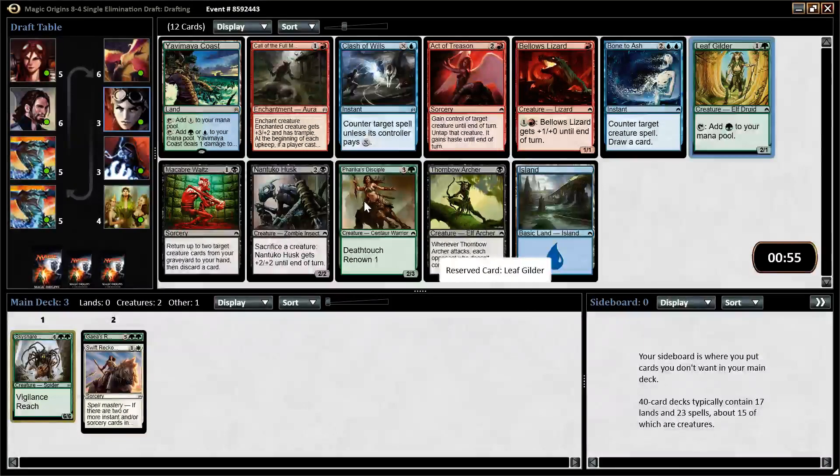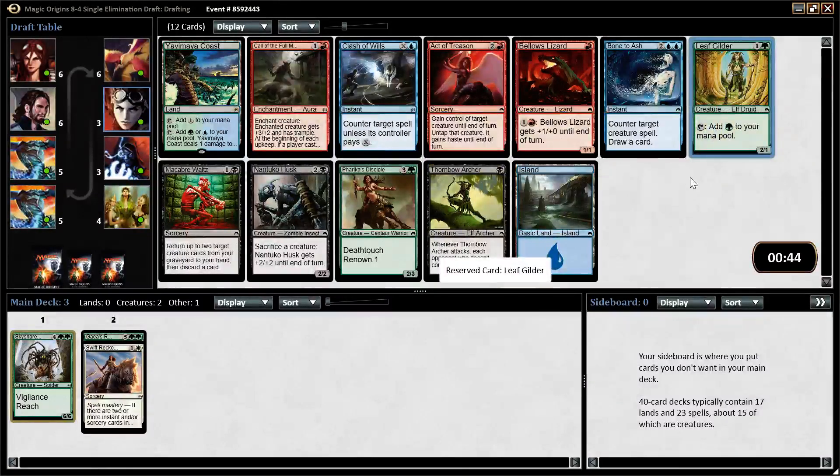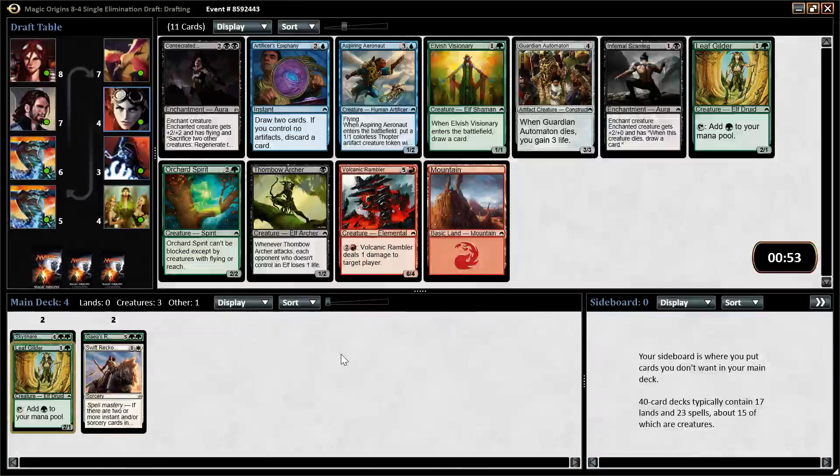There's a Leaf Guilder, which is very good. Freak as Disciple is also a consideration, but for this format you really want two-drops. There's also Clash of Wills. I like playing Clash of Wills in this format — you can get a lot of people with it, and if you miss your two-drop, you can Clash their two-drop so you don't fall too far behind. If we decided to move into green-blue, Yavimaya Coast would be nice, but we're getting strong green cards passed to us with two green bombs, so I'm fine taking good green cards for now. Another Leaf Guilder is going to be the pick here.